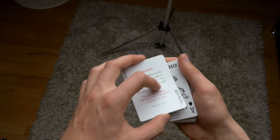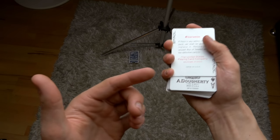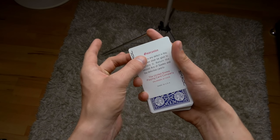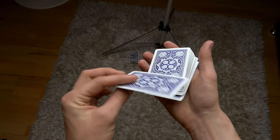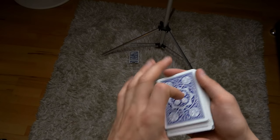Right now we have the ace of spades, which will get vanished by the joker. So look — if I just shake the hand just like that, as you can see the ace of spades actually vanished from the deck. So here is how this is done. There are two ways of doing this.